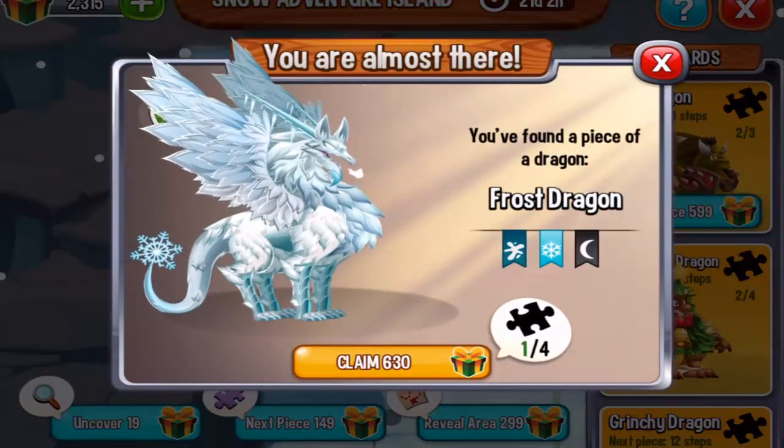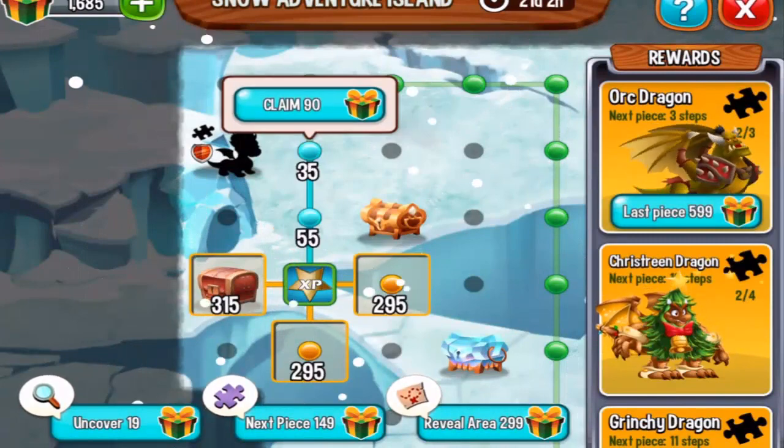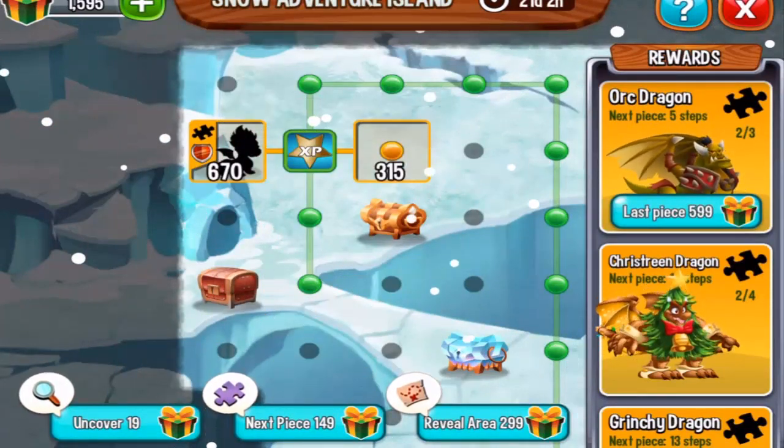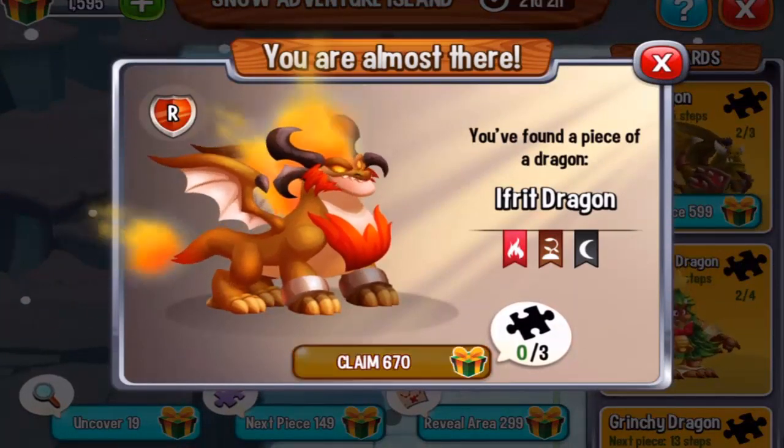This is the second piece for the Frost Dragon — let's get it. And then let's get this other piece right here; it is the first piece for the Ifrit Dragon, so let's claim it.